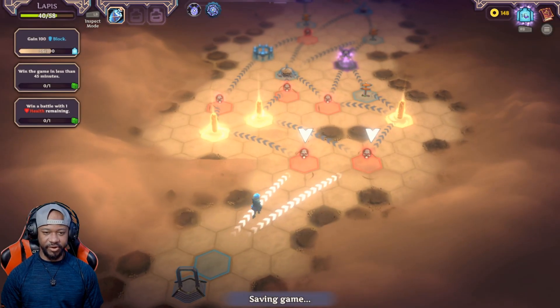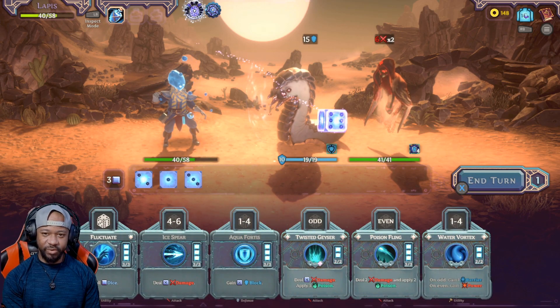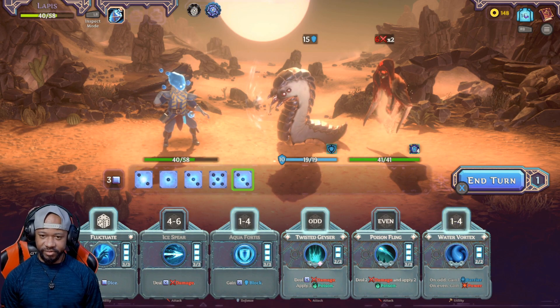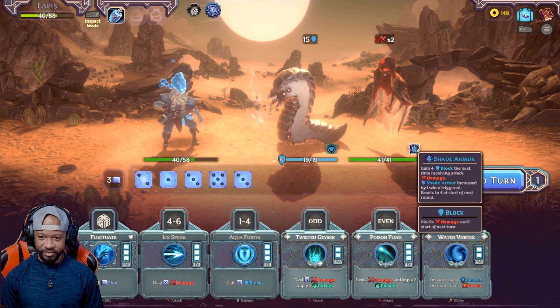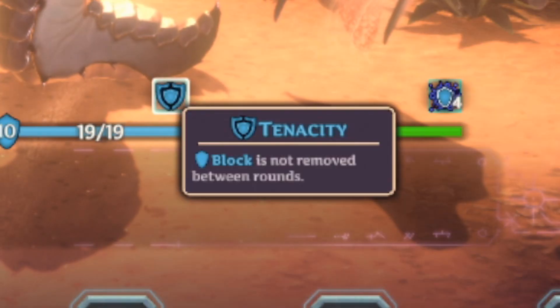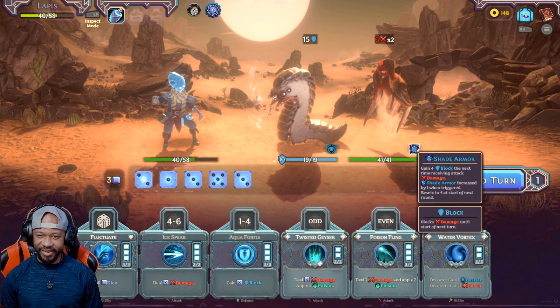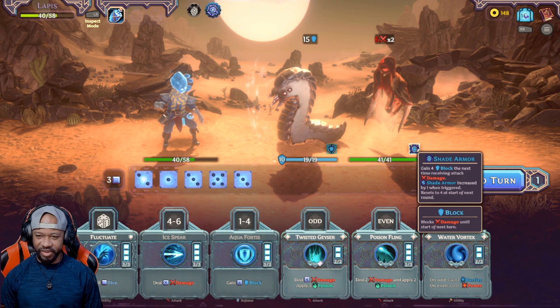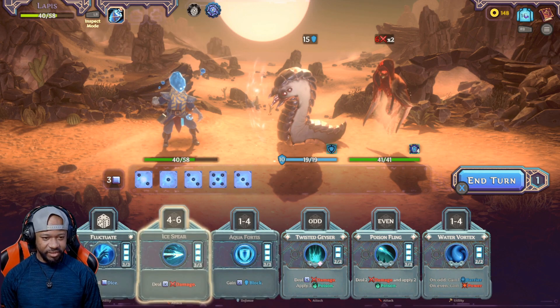Starting the encounter — let's get it! We got some sandworm and a sand phantom. This dude is about to add 15 block to himself — plated grub. We got the desert spirit about to hit us for 12. Block is not removed. Okay so you're a blockity-block blocker, and this dude has shade armor — gain four block, the next time receiving an attack increases by one when triggered.